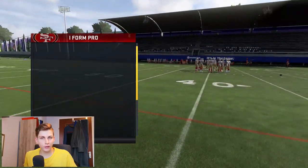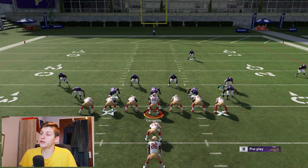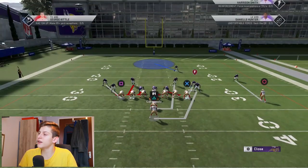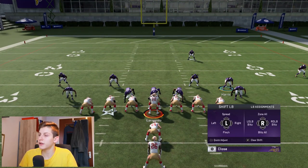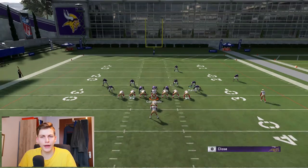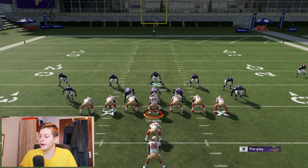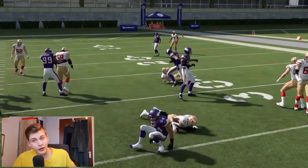The edge blitz out of 3-4 odd doesn't work quite as well, but it's still an amazing defense. We're going to pinch our line, which is left on the d-pad, down on the left stick. We're going to spread our linebackers — right on the d-pad, up on the left stick. We're going to blitz all linebackers — right on the d-pad, down on the right stick. It looks like that. Then we're going to contain, which is L1/R1 or LB/RB. Then move your safety down here, and if they want to run, you see how we just get in.